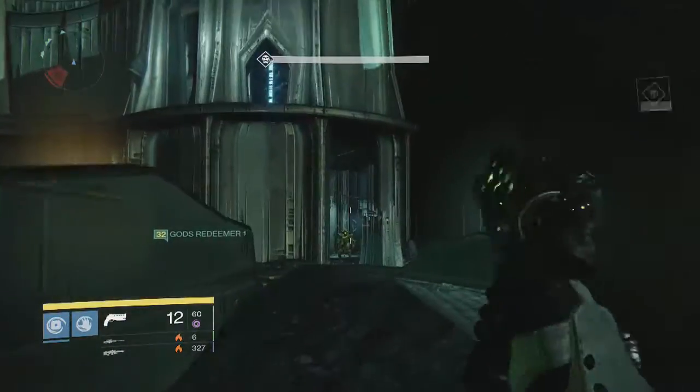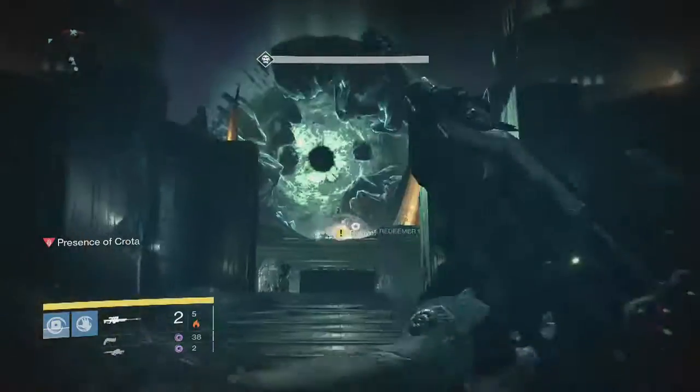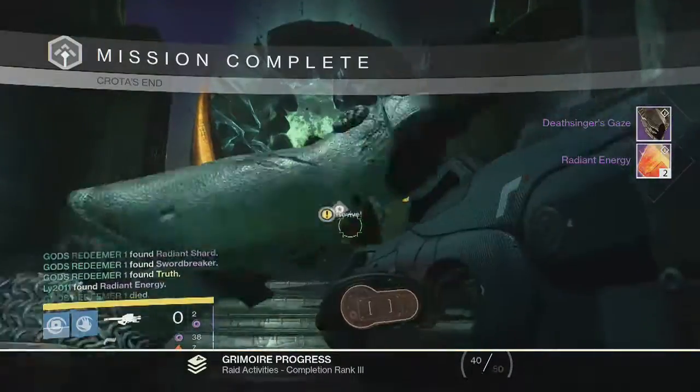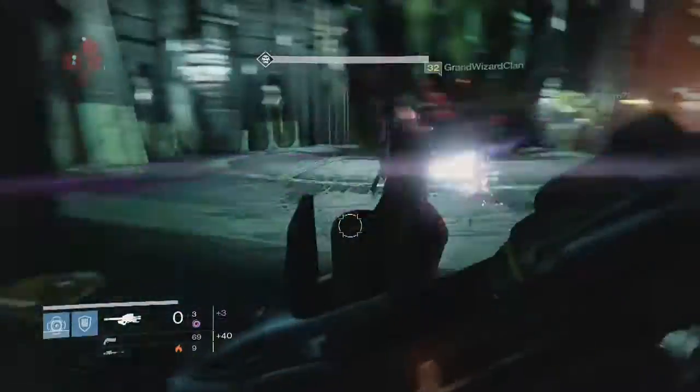Moving on to Deathsinger Normal — we're going to get two shards. Okay. Moving on to Normal Crota for my first character. That's going to be an ore helmet, two energies. I'm going to put our Truth on there.